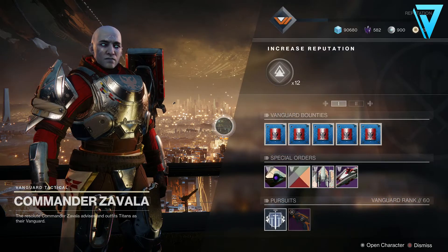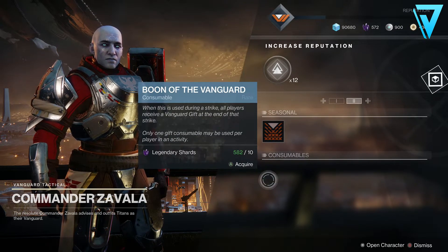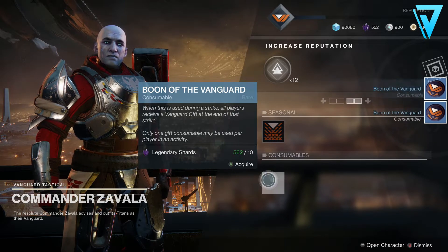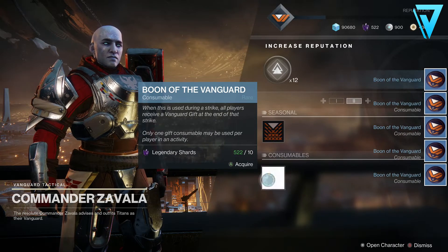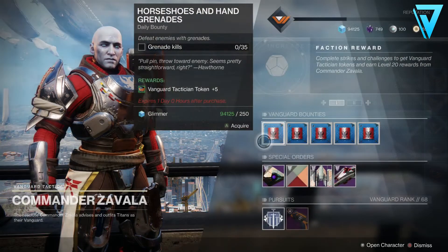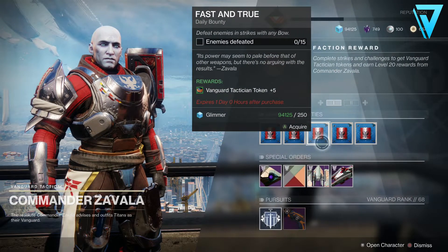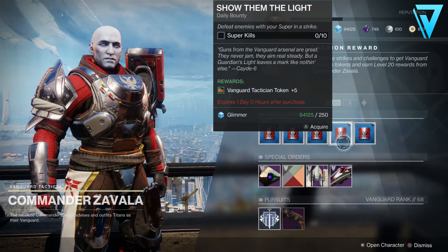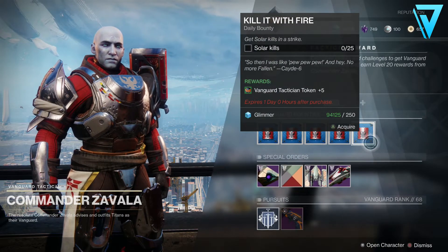If you need to get some more Boons of the Vanguard, head back to Zavala — he has them in his second inventory on the right, and you can buy them for Legendary Shards. Make sure you also pick up the bounties. The bounties offer five tokens each and they refresh daily, so they will add to your token haul. Make sure you don't miss out on at least 25 tokens per day from Zavala.